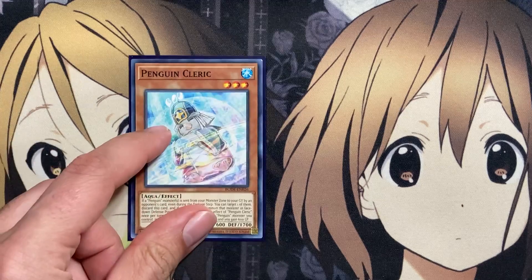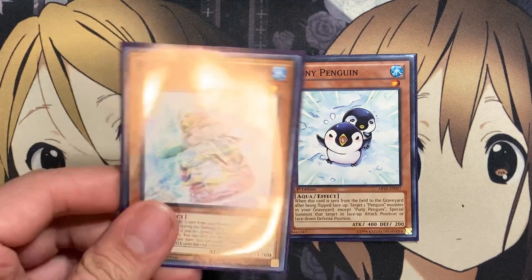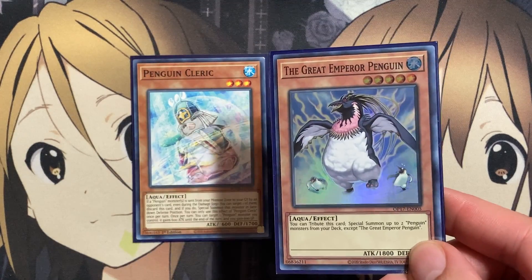Lastly for the one-ofs, one Penguin Cleric and one Puny Penguin. With Puny Penguin, when it's sent from the field to the graveyard after being flipped face-up, target one Penguin monster in your graveyard except Puny Penguin and special summon it in face-up attack position or face-down defense position. With Penguin Cleric, if a Penguin monster is sent from your monster zone to the graveyard by your opponent's card effect, you can target one, discard this card, and special summon that monster face-down. It also gains 600 attack and you gain 600 life points once per turn. I'm only running one of it since it's a bit situational.